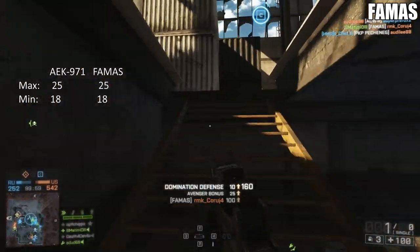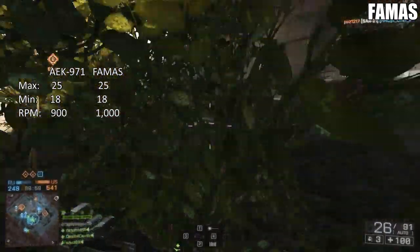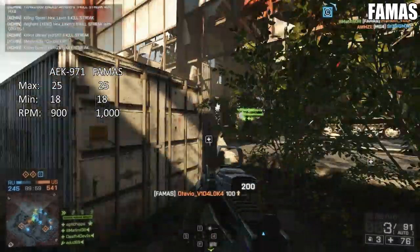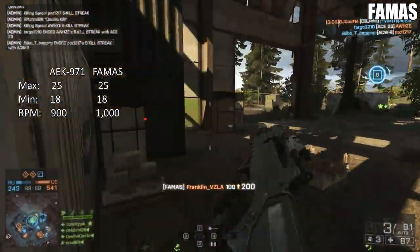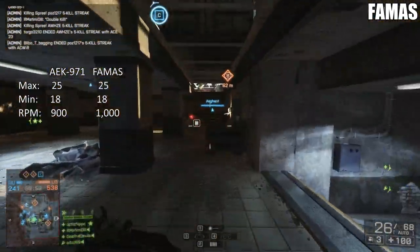Where we start to see some deviation is when we look at their rounds per minute. The AEK has a blazing fast RPM of 900, while the FAMAS has just an incredible 1,000 rounds per minute. So at least in the RPM department, the FAMAS is going to be the clear winner here.